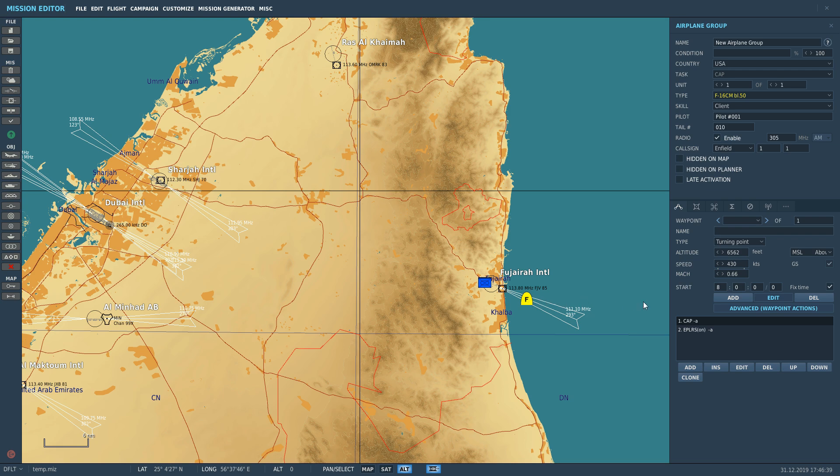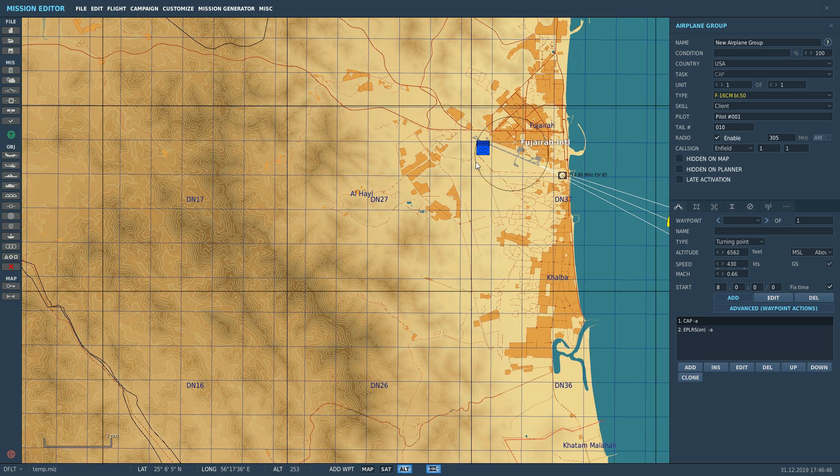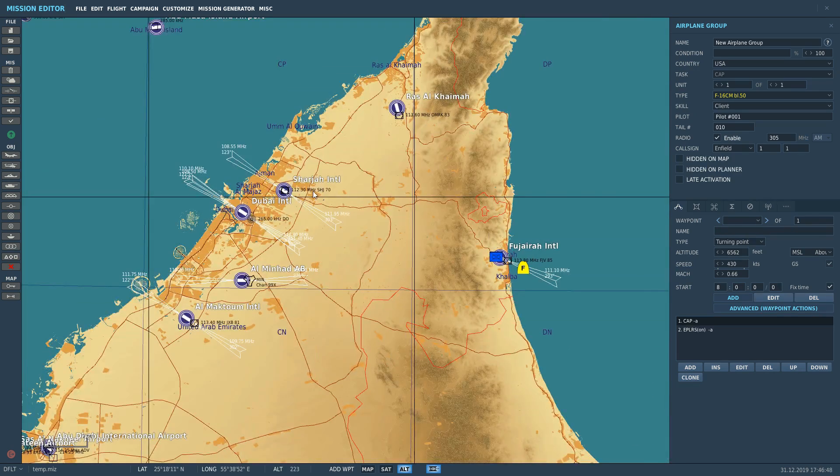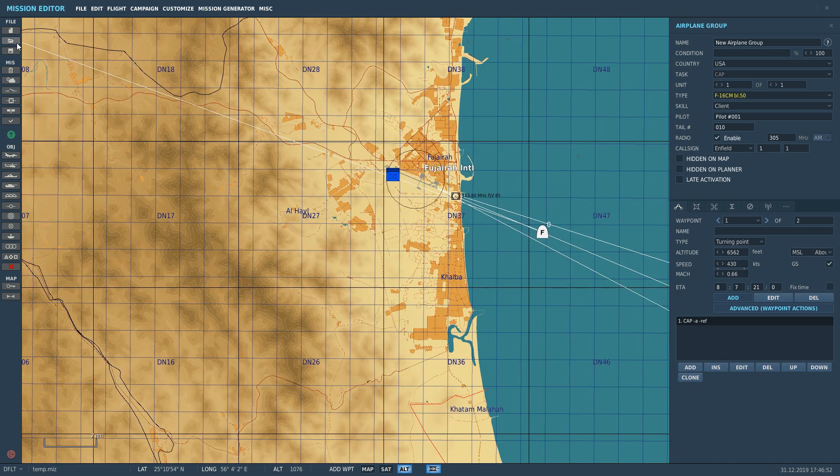It doesn't matter where that waypoint is. In this case, we've got some baddies just on our nose here. It would be very unlikely that we would happen to have a steer point right near them, so the steer point will just be 100 miles, 200 miles in that direction. As long as we've got a steer point somewhere, that's good enough. We've got a couple of Mark 82s that we'll go and drop on a target after designation.